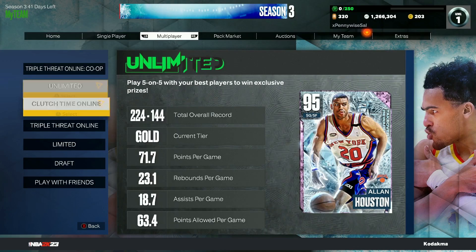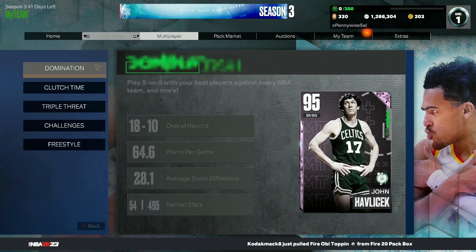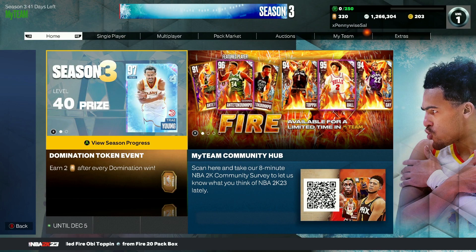So to recap: two from Clutch Time Online, two from Unlimited, two from Co-op — that's six. Two from Clutch Time Offline makes eight, two from Triple Threat Offline makes ten, and then the 11th one is from level 39. So now we're at 11, and you guys are wondering how to get the last four.